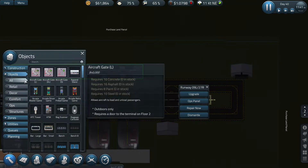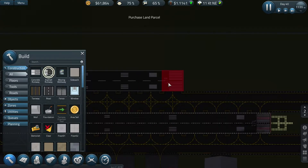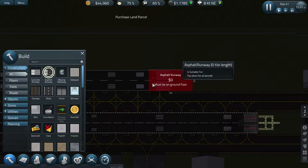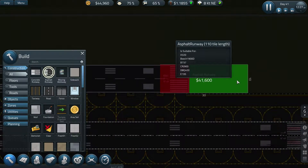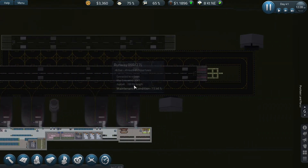I need to go via construction and purchase land. Why is it not letting me do this? I must be on the wrong floor - need ground floor. Right, 110 tiles - I'll get my men working on that. I think that should be enough.